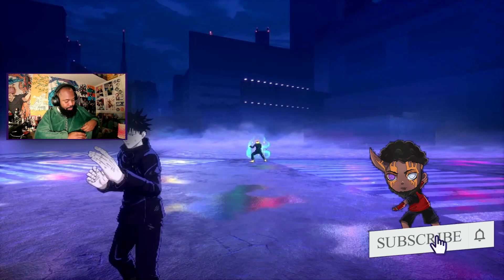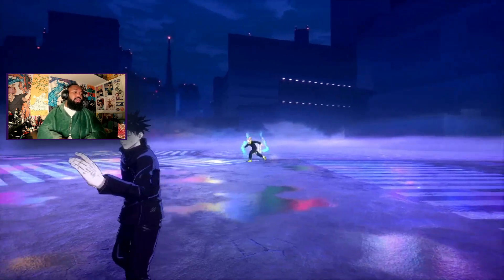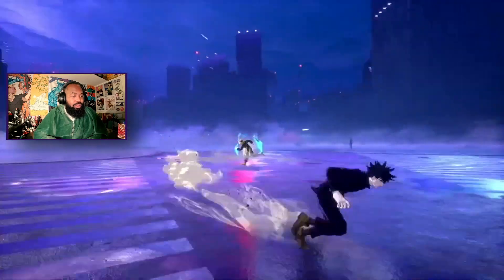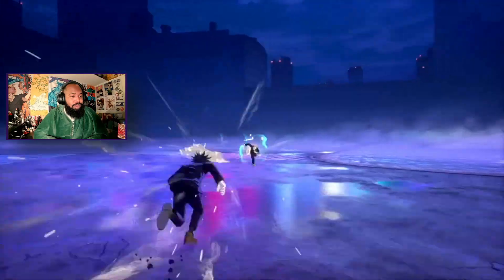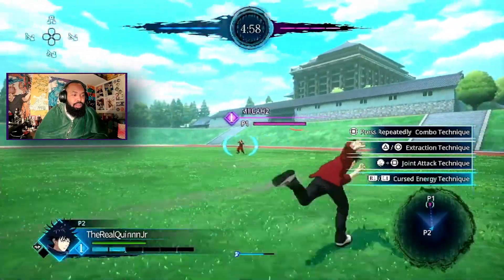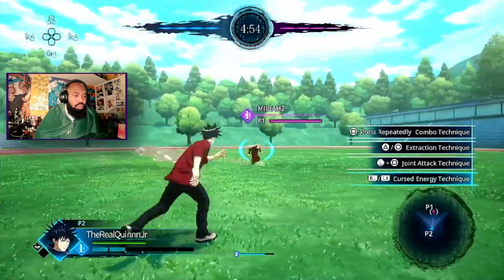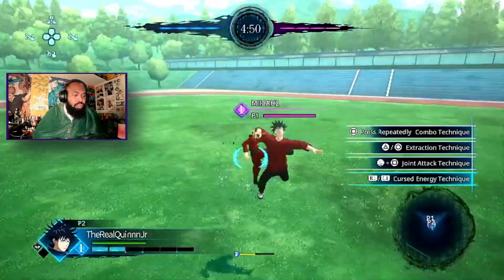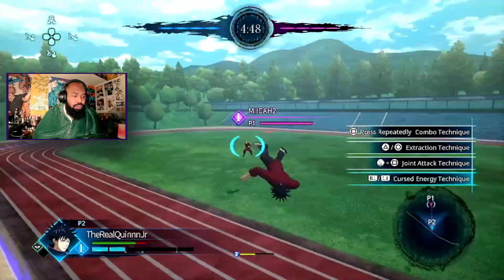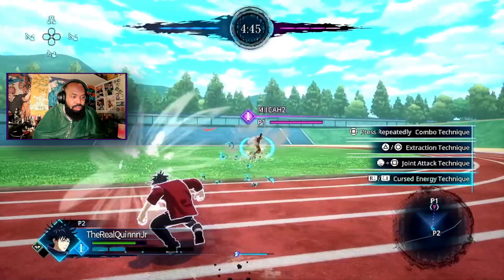Now we're doing the boy Fushiguro — Shikigami user. We're going to see what he's got, playing against Kid Mike, just doing some combos. You think those little pebbles are going to do something to me? I know you're going to try to use that toad. Them little rocks — got these soccer kicks going.